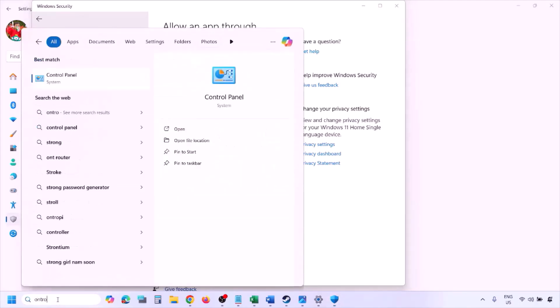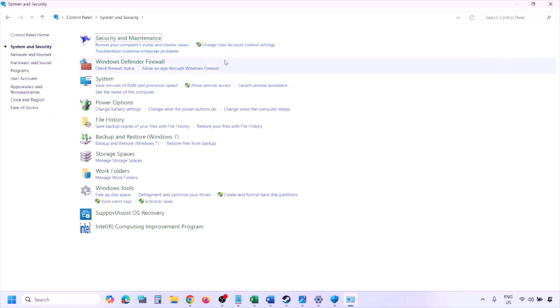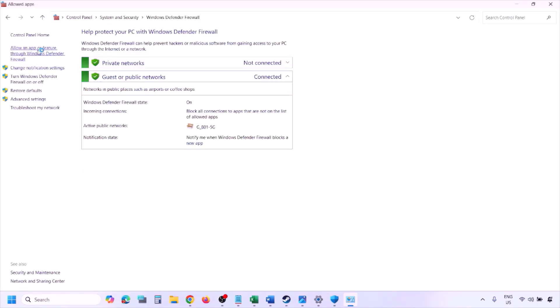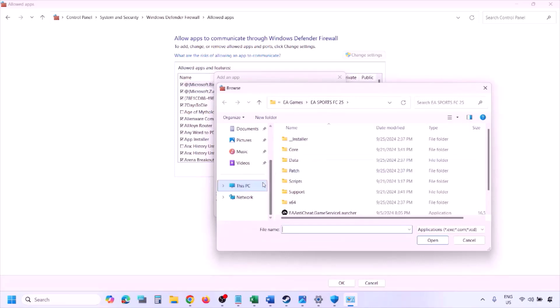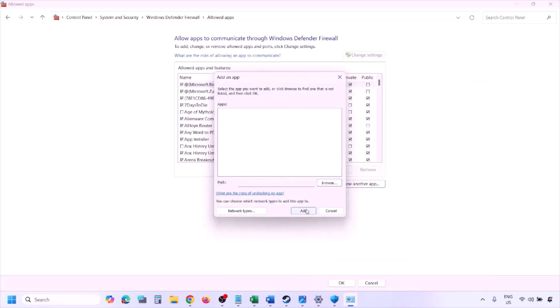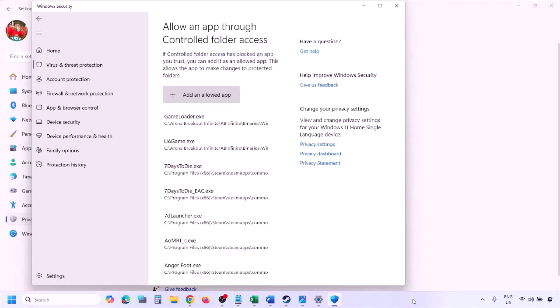You can do the same in the Firewall. Type 'control panel' in the Windows search box, go to System and Security > Windows Defender Firewall, click 'Allow an app or feature through Windows Defender Firewall,' click Change Settings, then Allow Another App, click Browse, go to the game installation folder, select the game exe file, click Open, then click Add. Once added, click OK and launch the game.